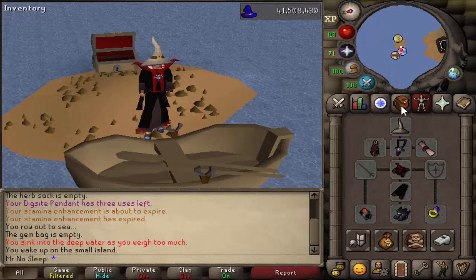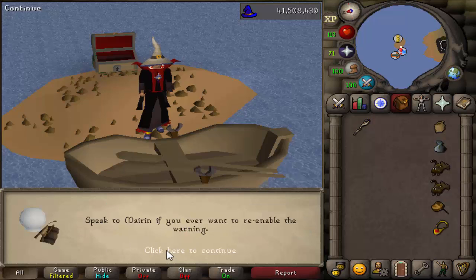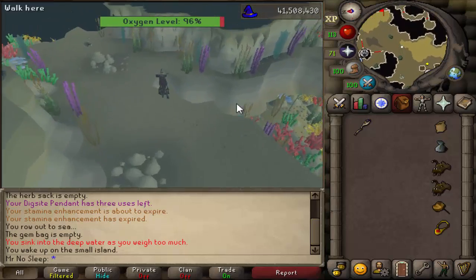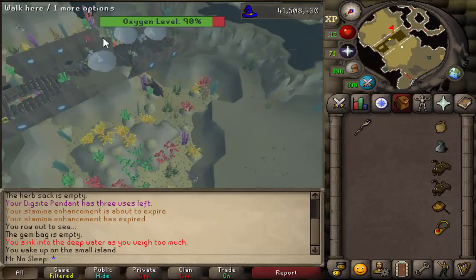Hey, what is going on, you guys? It is Mr. No Sleep here from Old School RuneScape, and welcome to a brand new video. Today we have loot from 3,000 lobstrocities. If you don't know what a lobstrocity is, it is essentially an underwater lobster. These are found underneath Fossil Island.